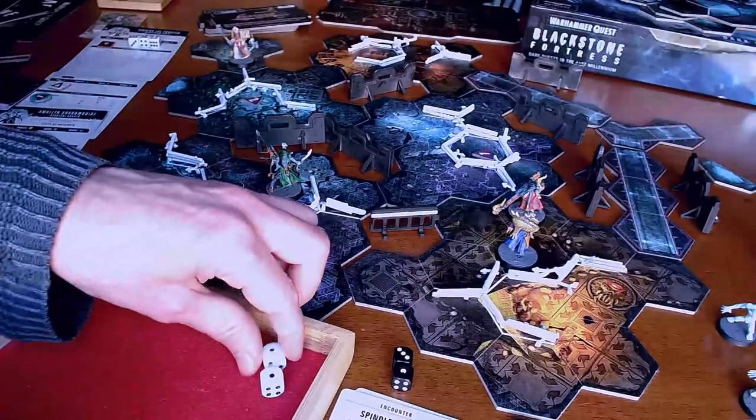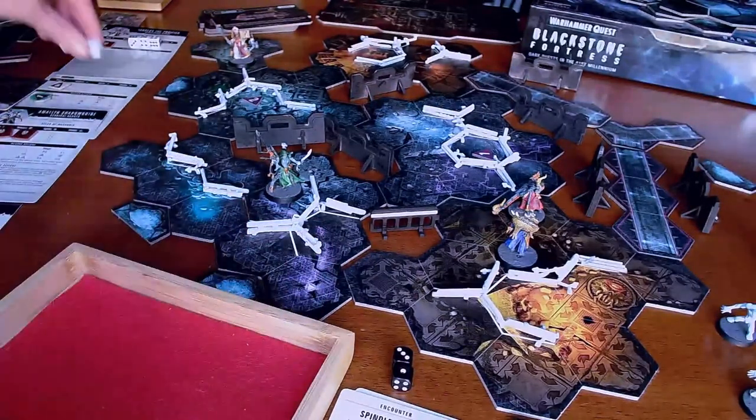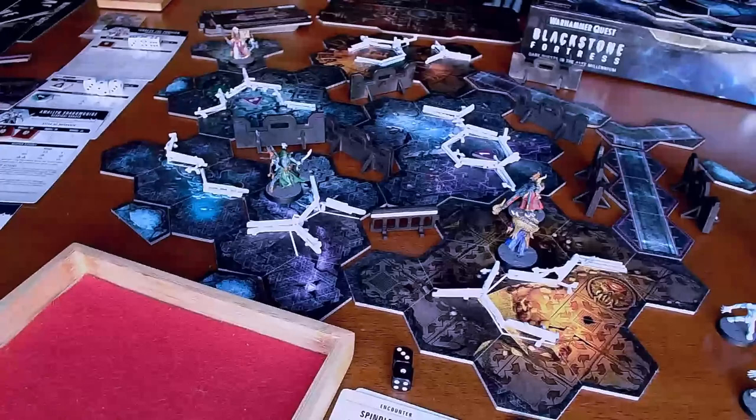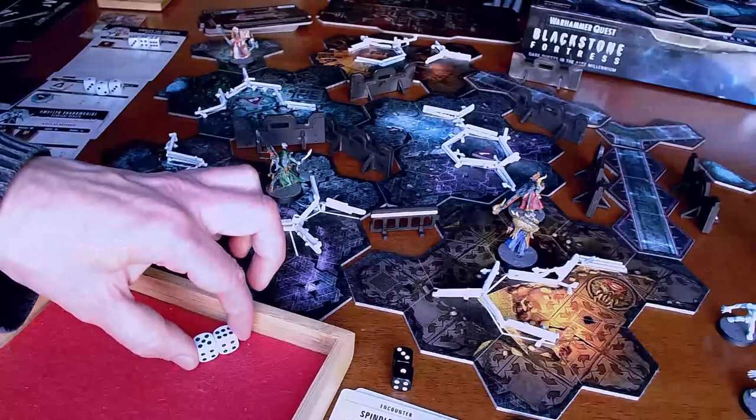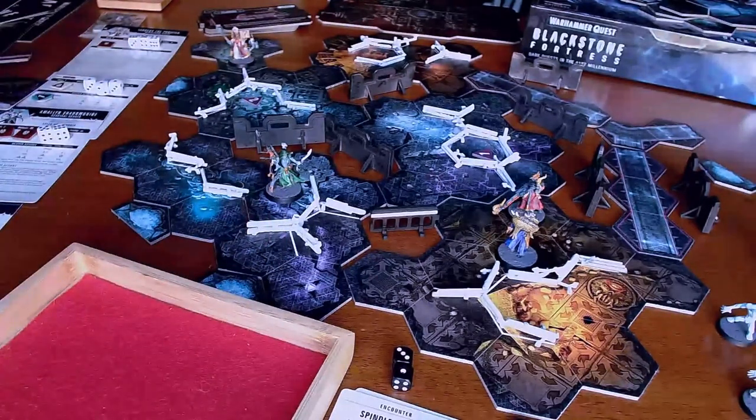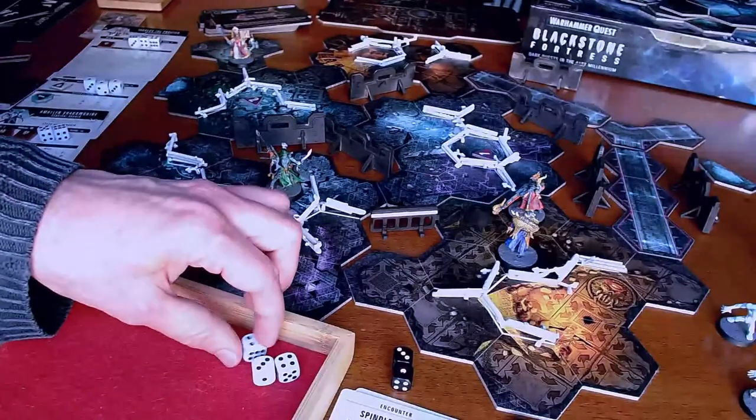This is Janus — one, one, one. Not a problem. This is Amelin, so she only rolls two dice: six and a five. Then Pius: four, three, four.